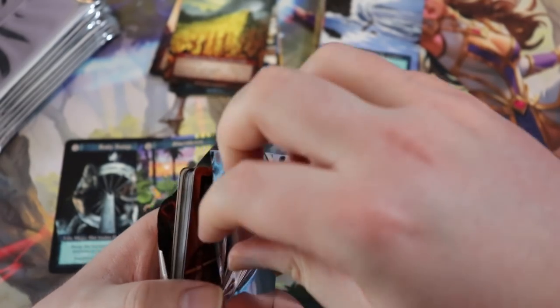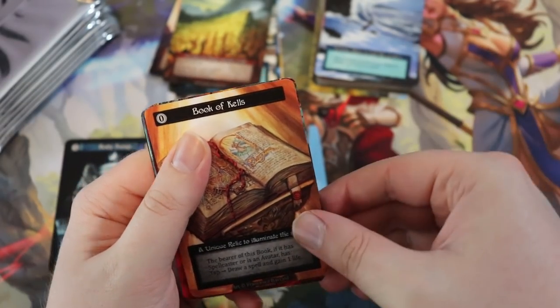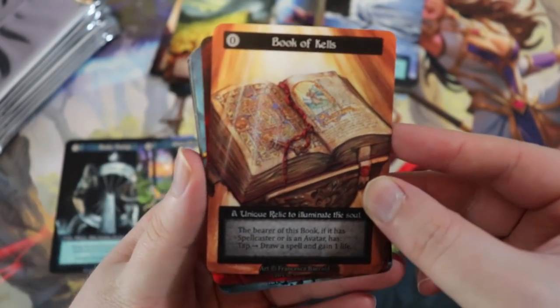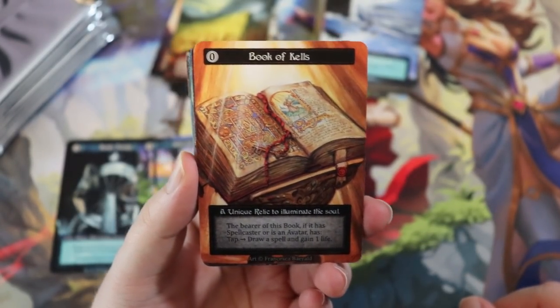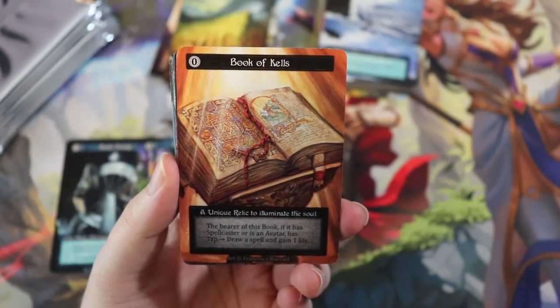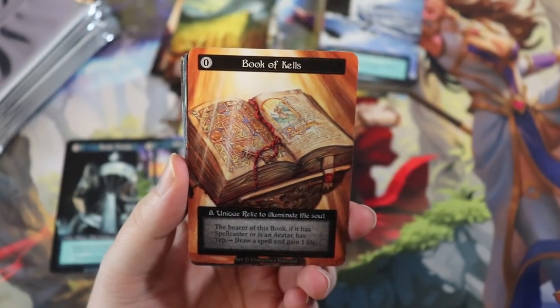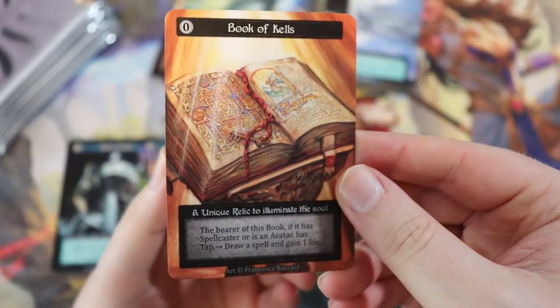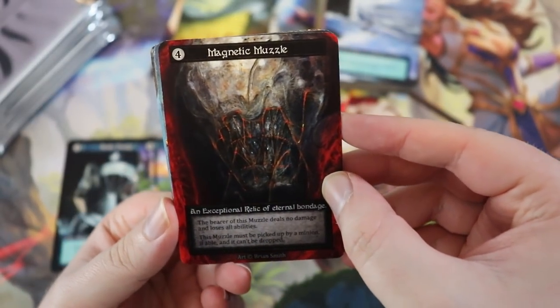I'm really hoping to pull some avatars. Book of Kells — this is amazing — it has my name! A zero-cost unique relic to illuminate the soul. The bearer, if it has spellcaster or is an avatar, has tap, draw spell, and gain a life. That is so good — I love it even more that it has my name.